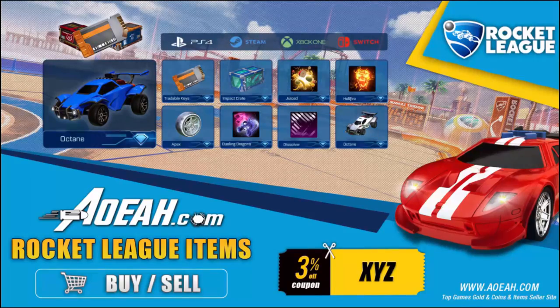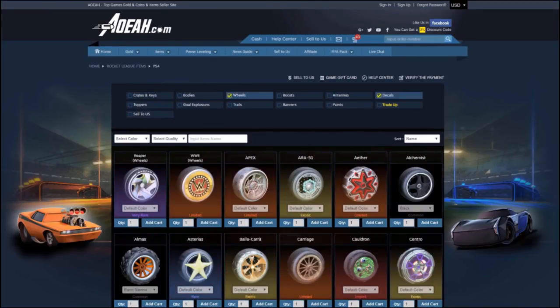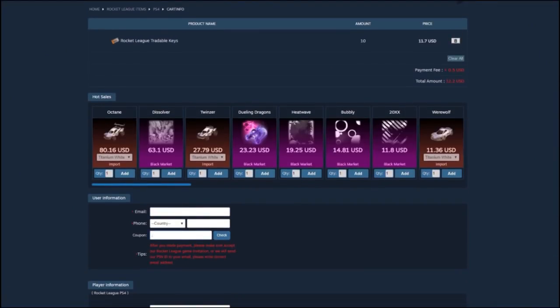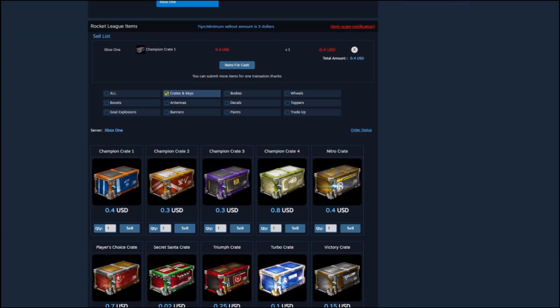Hey guys, just before this video starts, if any of you guys are looking to buy any keys, crates, items, anything you want, AOEAH.com is a third-party website that literally buys and sells any Rocket League items across any console. If you want to check it out, use the link in the description and use code XYZ on your checkout to receive a discount.